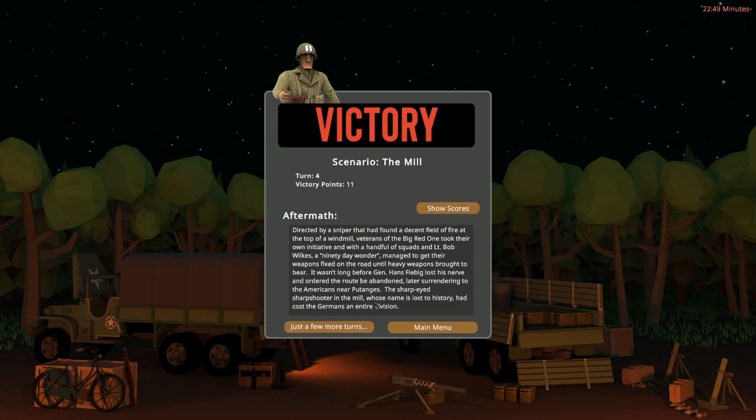I guess this gives you the historical background. Directed by a sniper who had found a decent field of fire at the top of a windmill, veterans of the Big Red One took their own initiative. With a handful of squads and Lieutenant Bob Wilkes' 90-day wonder, they managed to get their weapons fixed on the road. Wasn't long before General Hans Fliebig lost his nerve and ordered the route abandoned. He later surrendered to the Americans - the sharp-eyed sharpshooter in the mill had cost the Germans an entire division.